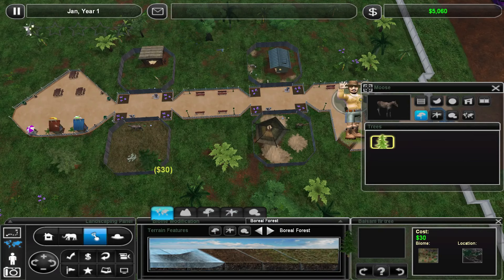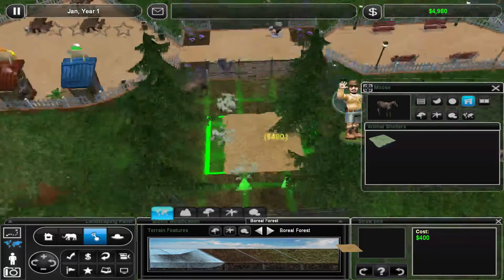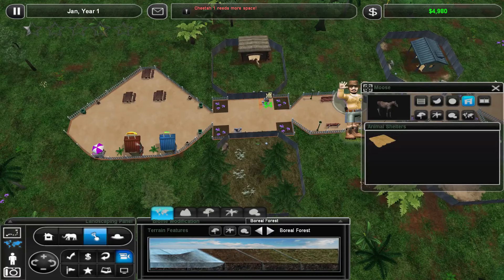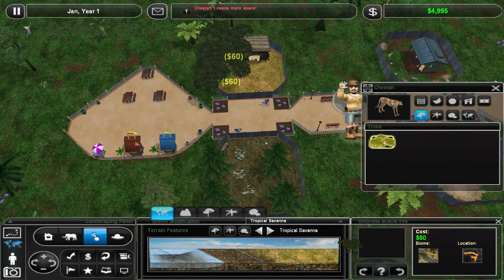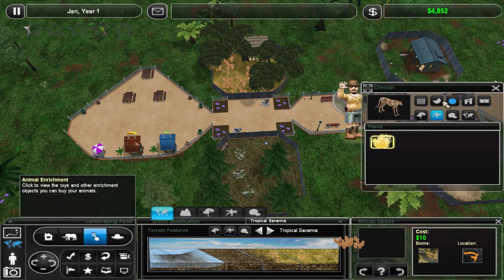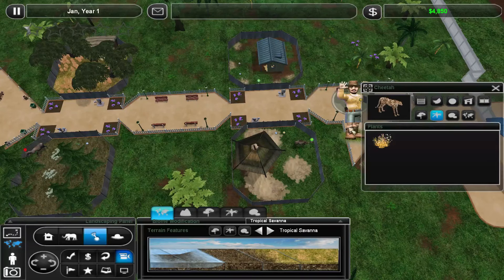We do have trees. Let's give her some trees in this exhibit, and we're going to give her some more lichen. Now she does have food, which is very important. I don't really want to spend the money on that bed just yet. So we need to do the Savannah here, and we're going to do a couple of little trees and then some grass. We'll get to the enrichment items in a minute, but I at least want to satisfy all of their needs first.